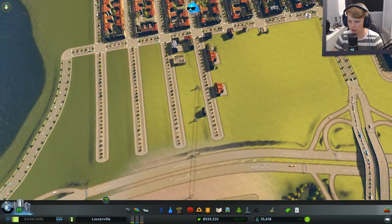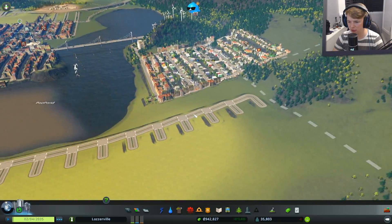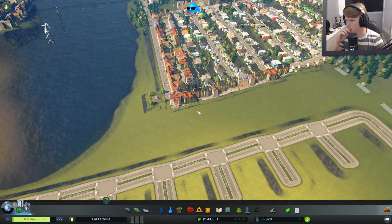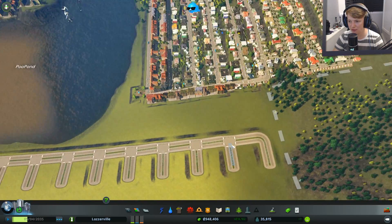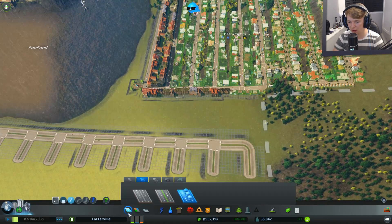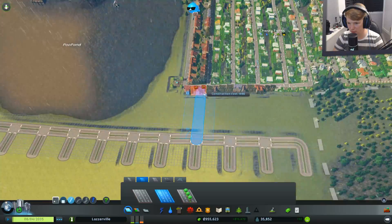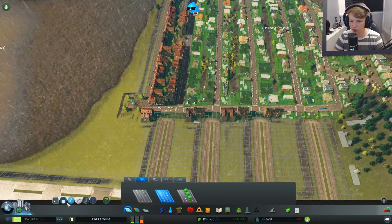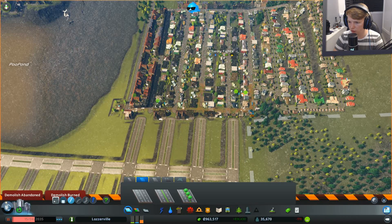We've got no demand for anything so we can get back on with demolishing Chesty Fights. Also — if you have residential, you have what are called death waves, which is just where waves of people all die at once. Pretty sad. Now we need to go across to these people here. I'm going to pause the game and do the big demolish — not the whole of Chesty Fights, just these bits right here.